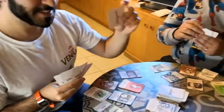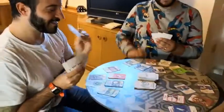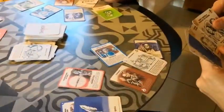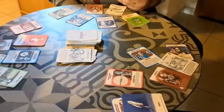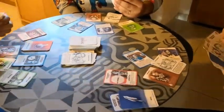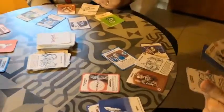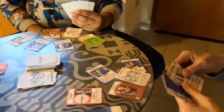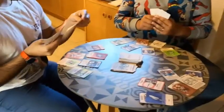That card doesn't count as one of his two actions since it was a lightbulb card. He's going to attack Paola — he will stop her from playing for one entire turn, forcing her to skip. She considers defending herself but cannot, so she won't play for one entire round.